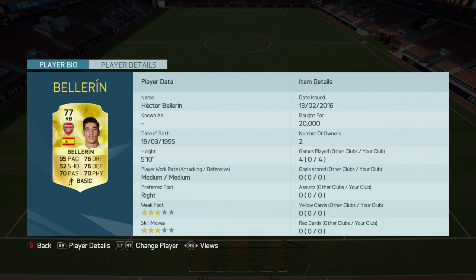The right back is upgraded Bellerin, 20,000 coins — the fastest player in the BPL, very very good player indeed, he's so rapid. The right center back is Kurt Zouma's upgraded card. Unfortunately he got a red card, that's why he's only played two games and not four, but he's actually a really sick player.